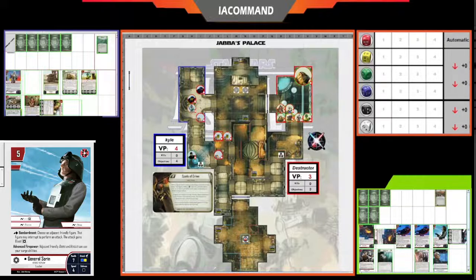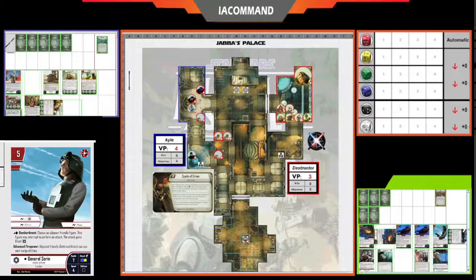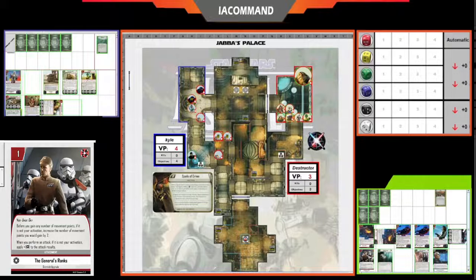Kyle has Zillow Technique, Rule by Fear, and Advanced Comp System on General Soren to give reach to that ability. Let's throw up General's Ranks: whenever those sentry droids attack outside their activation they get plus one damage, and when they move outside their activation they get an extra two movement points. That's really great with Soren — when he uses his ability to give an attack to one of those sentries, they get an extra damage.